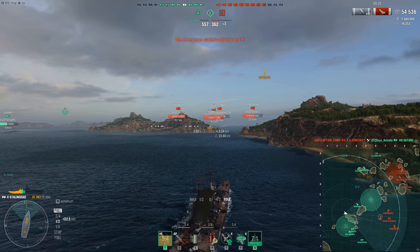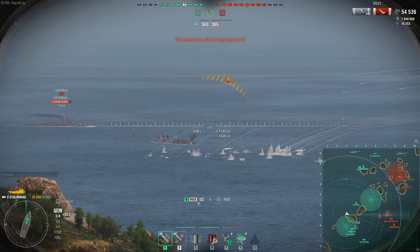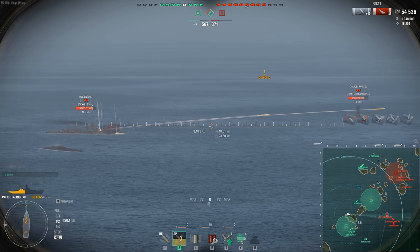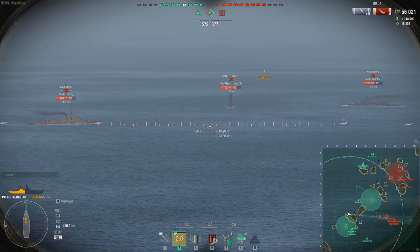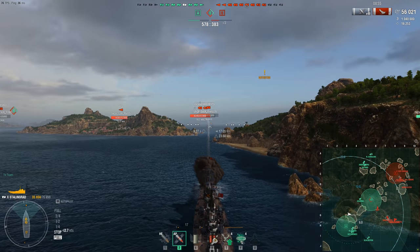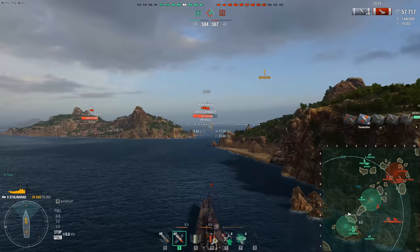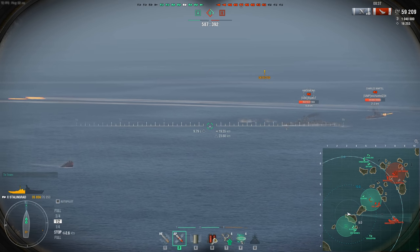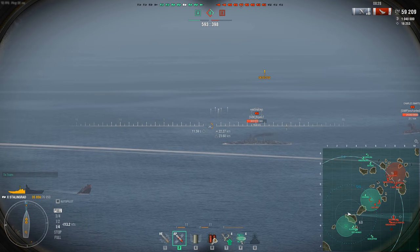Now the ship isn't as tanky as she used to be, unfortunately. She lost a lot of that survivability in the commander rework, and also when the super cruisers were given battleship burn time rather than the cruiser burn time they used to have. So now Stalingrad burns for the 60 seconds of battleships, which anyone who's played battleships knows how incredibly long that feels — one fire let alone two or three. She's also quite squishy from the sides. Shooting AP at the Stalingrad from the bow end won't do much unless you're using 18-inch guns like Yamato, Shikishima, or Ohio. But when you can just throw HE and burn this thing down now, it's not as good as it used to be in terms of survivability.